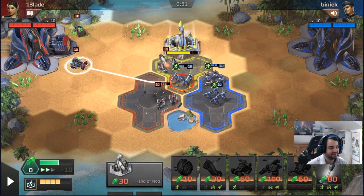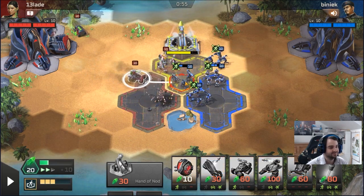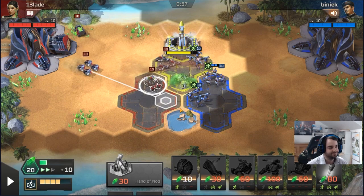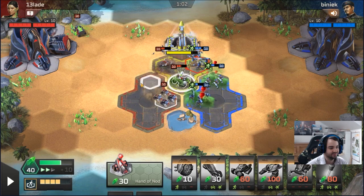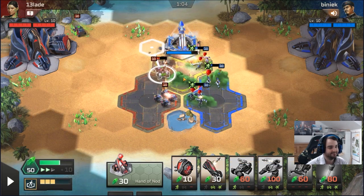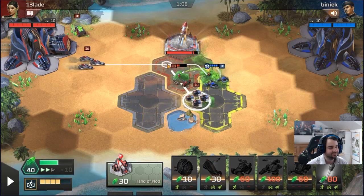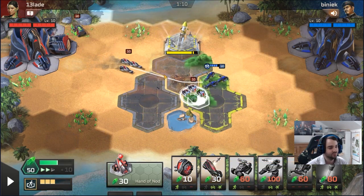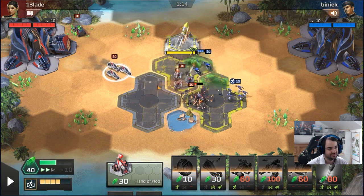Here we go, chuggy — can he get there in time? I had to suicide this bike to hold long enough to get the chuggy in here. I'm going to have to suicide this bike as well — basically I messed up so now I have to suicide some units to buy time. Looks like the chuggy does come in and saves the day. Good job chuggy, please don't die to these bikes. It's okay, I love you chuggy.